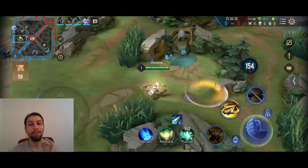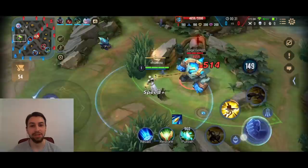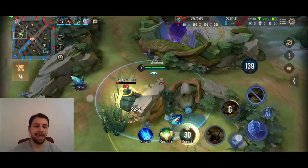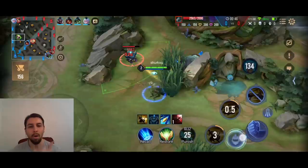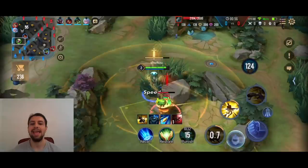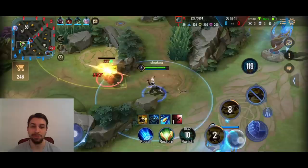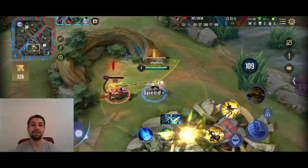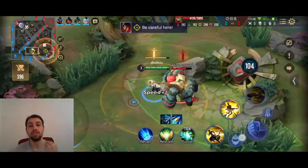What is up guys? Welcome back to another Arena Fowler video. Today we will be playing Enzo in the jungle and I actually ended up trying a new build on him with that newly buffed Uriel's Brand. It is an absolutely broken item. Even Florentinos are building it and they don't really get too much from that bonus attack speed, but the bonus movement speed it gives you, that shield it gives you — it's just all too valuable.